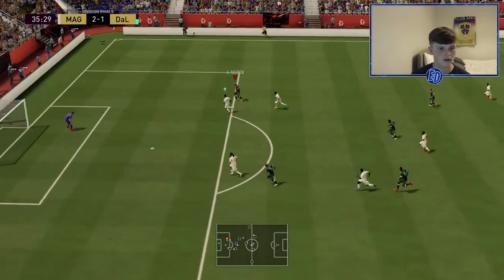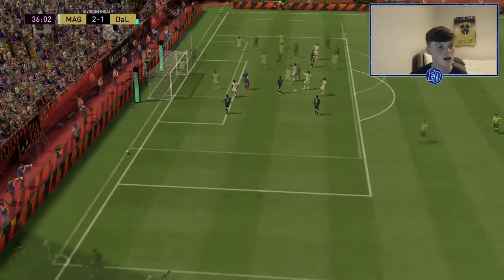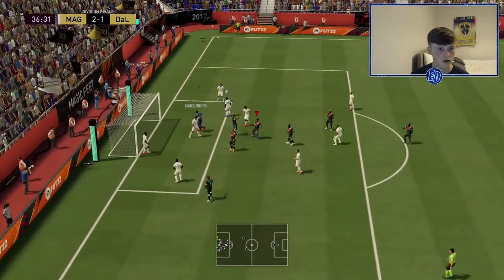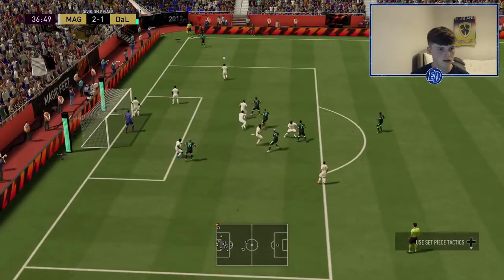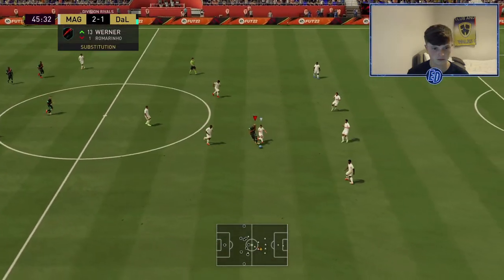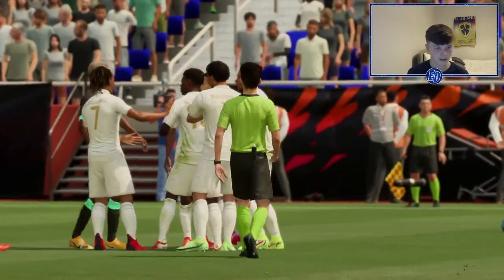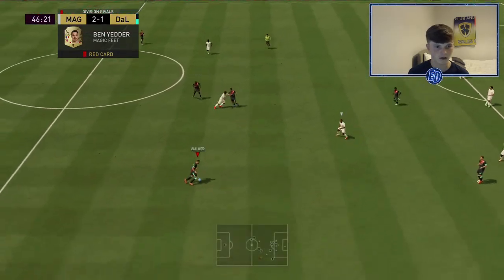That is nice. Can he finish? It was saved by Donnarumma. Into Taliska with the finesse shot — probably should have scored that. Another corner. On the finesse shot left-footed he should be scoring that but doesn't. Can he score the header? No, the keeper saves it. Should be a foul. Taliska wins a foul — wait, they got a red card for that, that is crazy.